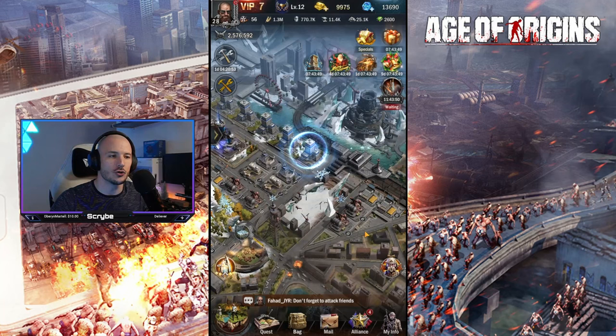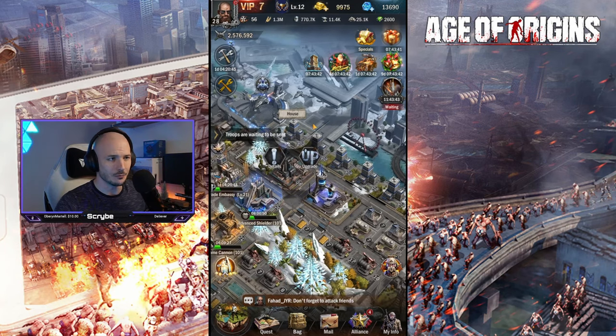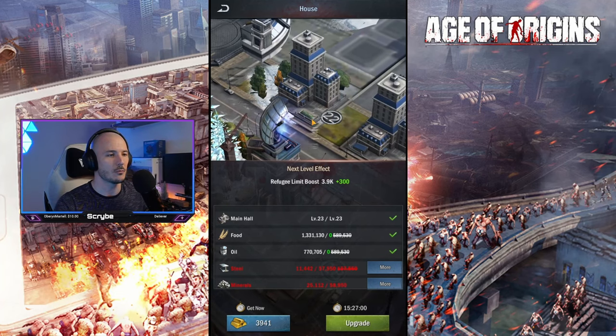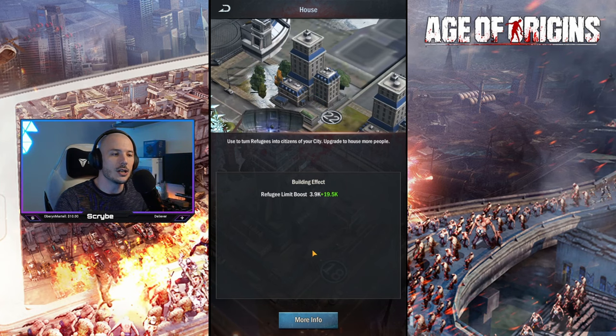So if we hit the 'increase refugee limit,' you can see we have houses in the northeastern section of our city. Currently I am at 23,400 and my refugee limit is also 23,400, so I don't even have room for one refugee right now. The housing description says it's used to turn refugees into citizens of your city — upgrade to house more and more people. My refugee limit boost is at 3.9k for this level of house, and it's at level 22.